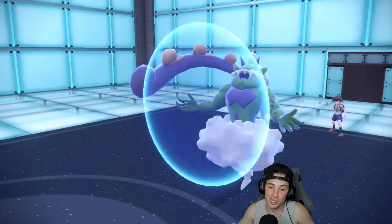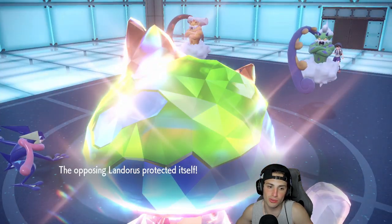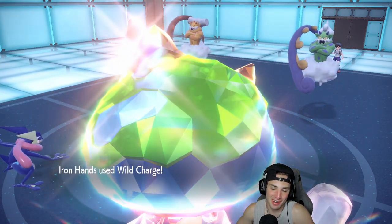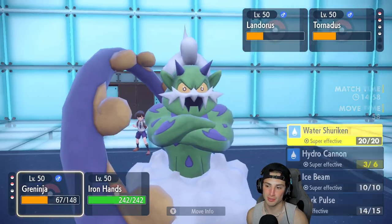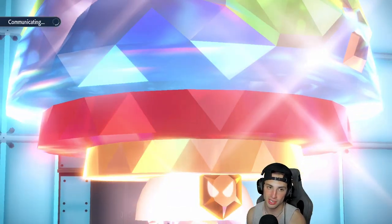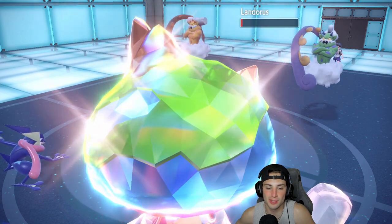Greninja's definitely dead — it's protecting Tornadus. We could have a little bit of a problem. He double protects — that's fine, you just let my Greninja recharge pretty much. Very weird plays but just in case he wants to go for a Tailwind. I'm going to Water Shuriken and try to finish off Landorus — I don't know if it can because it's physical attacking, but if I can hit three times, come on!